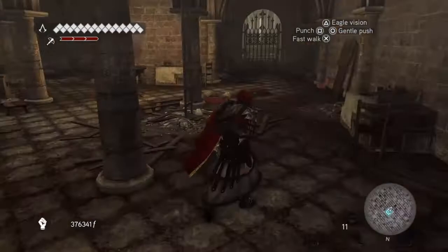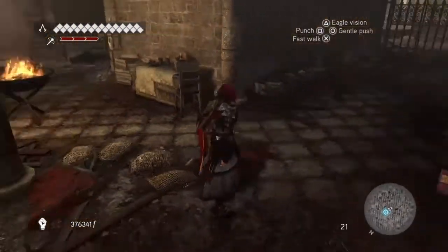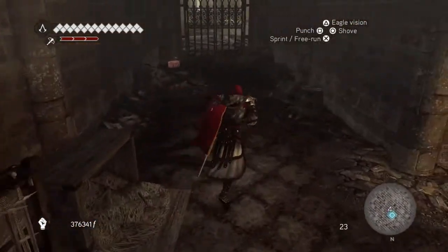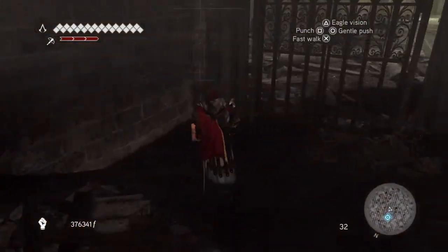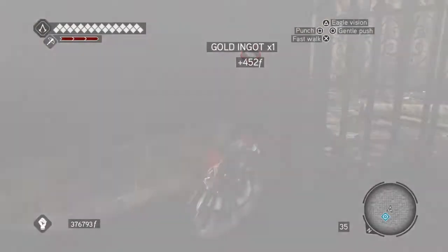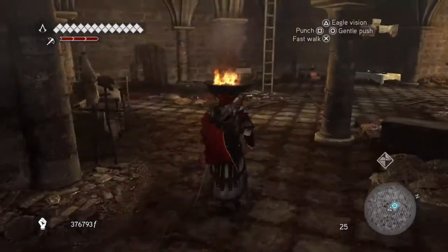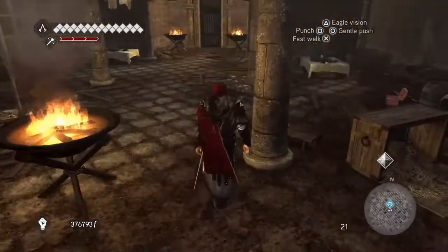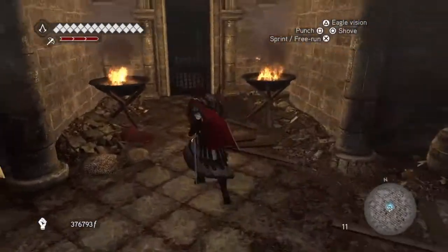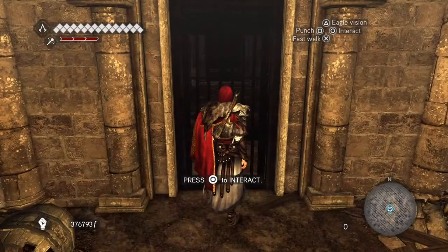There's one — we've already got that one. That's two — we've already got that one. Number three we haven't got; it's over here at the back of this gate. Let's open that one — number three. And number four is just over here; you just saw it there to the side — number four. So we've got all of the treasure chests for down here now as well, and that's it. We can leave this area happy in the knowledge.